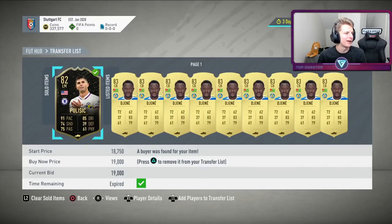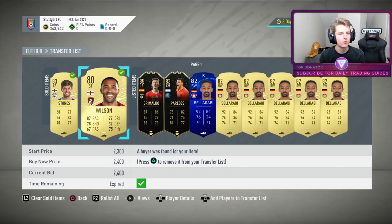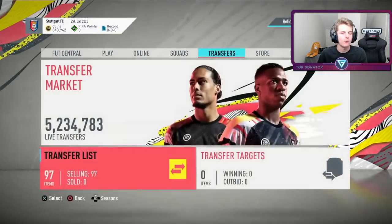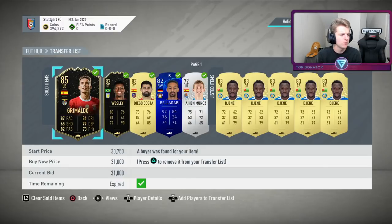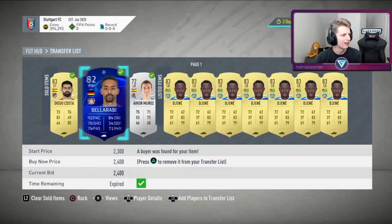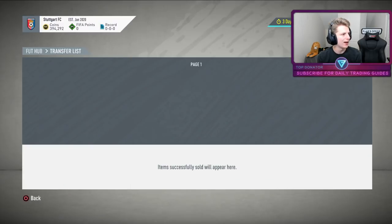After quite some time, our second card sold on — Pulisic bought for 15k, sold for 19k, just over 3k profit. Also got the Stones and Wilsons from yesterday. Going back to special card trading. The sells: Grimaldo bought for 26k, flipped for 31k — about 3.5k after tax. Wesley bought for 13k, sold for 14-15. Bellarabis bought for 1.4 last night, selling for 2.4. A few silvers selling on too.